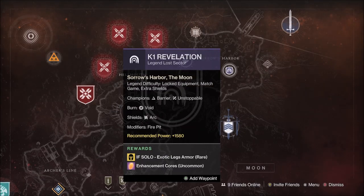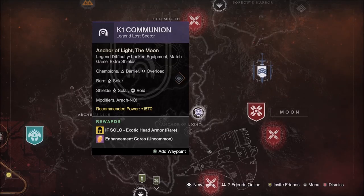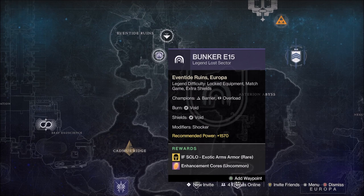Thursday, February 23rd will be K1 Revelations on the Moon for Exotic Gauntlets, Arc Elemental Shields, Voidburn with Unstoppable and Barrier Champions. Friday, February 24th will be the K1 Communion on the Moon for Exotic Chest, Solar and Void Elemental Shields with a Solar Burn, Unstoppable and Barrier Champions. Saturday, February 25th will be Bunker E15 on Europa for Exotic Helmets, Void Elemental Shields, Void Burn with Overload and Barrier Champions.